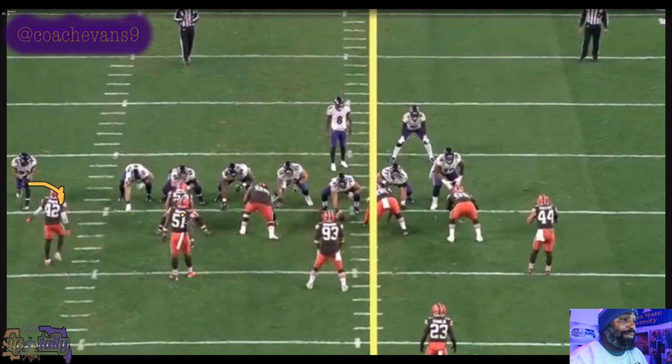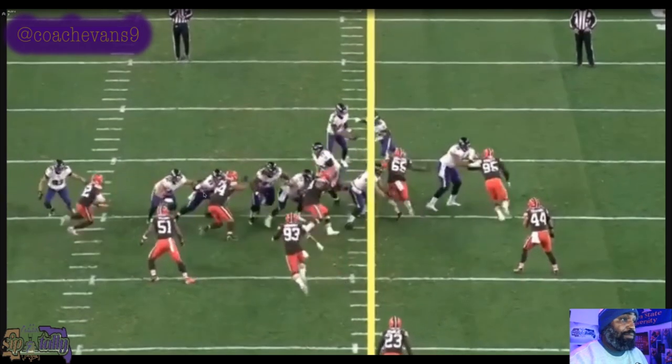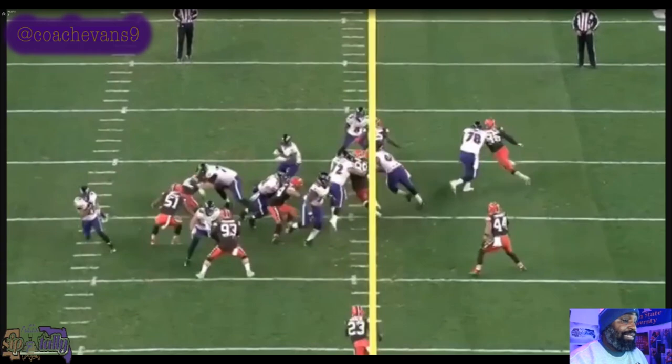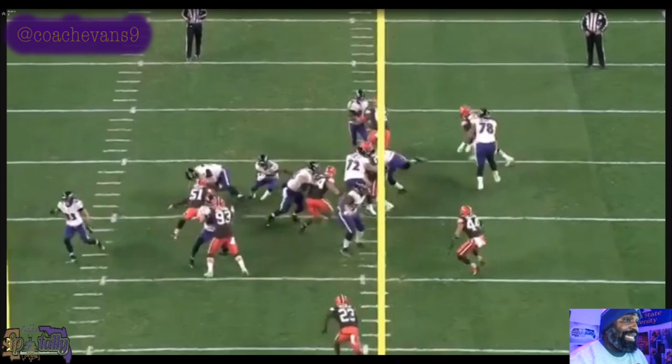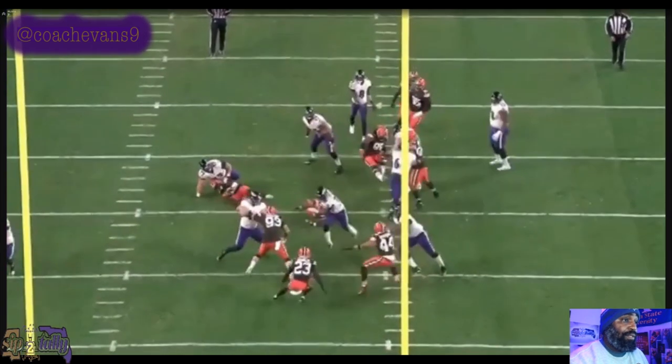The puller, which is Bozeman, should have been wrapping to 51. I think this should have been one-back power — everybody else should be working double teams down the line. Makari is going here, so he should be blocked by the puller. I think Sneed was supposed to get inside of this guy but didn't, so now we lose a blocker and they got the numbers. Watch Gus stick his foot in the ground and get out of it. 51 is unblocked and should make that tackle — we kind of screwed the blocking up a little bit so he's in perfect position to make this tackle. Whiffs. Whiffs. Whiffs.